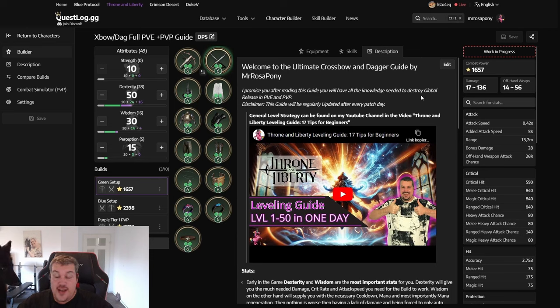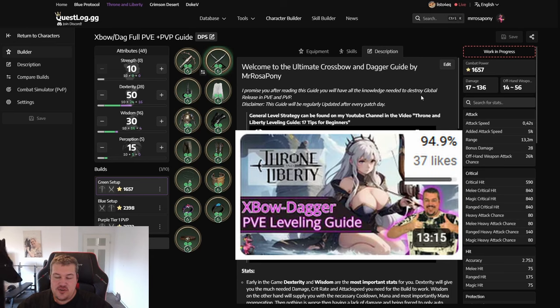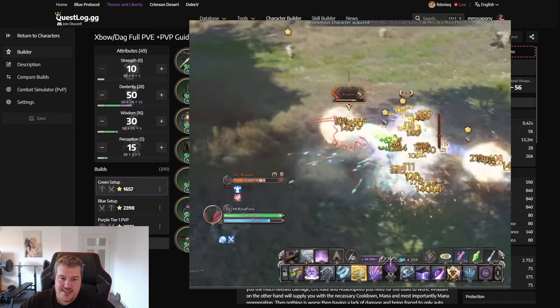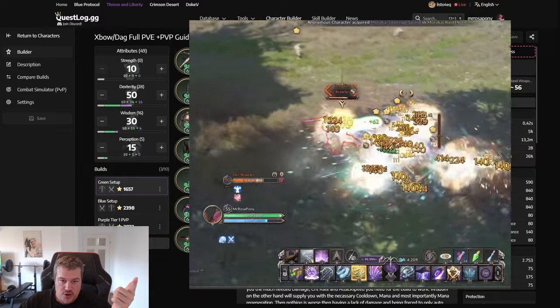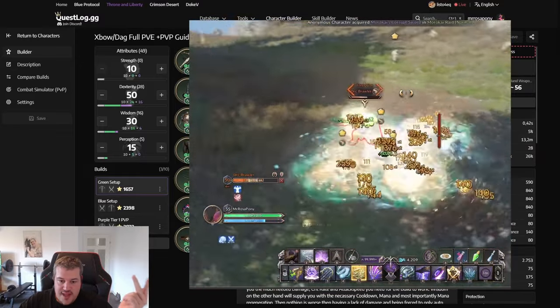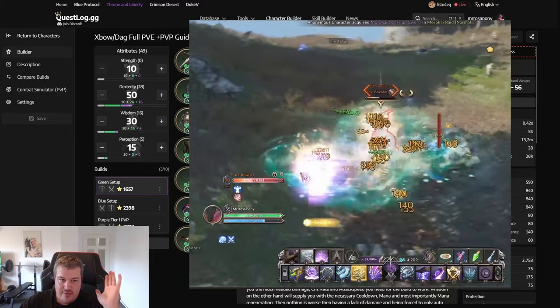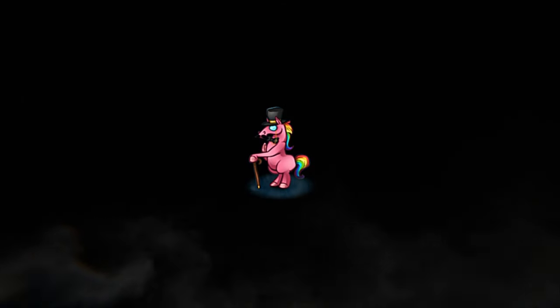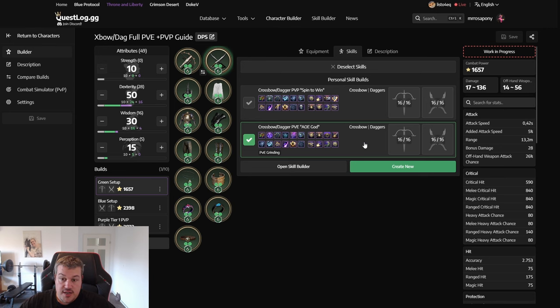Welcome everyone. Since you liked the leveling guide for the crossbow dagger from the open beta, I will now keep my promise and give you the updated version for the global release. This takes into consideration all the huge patches that have come since then. We are going to go over equipment, skills, skill priority, stats — basically everything you need to know to level the crossbow dagger. Everything regarding the general leveling process will be in the 17 tips for beginners leveling guide.